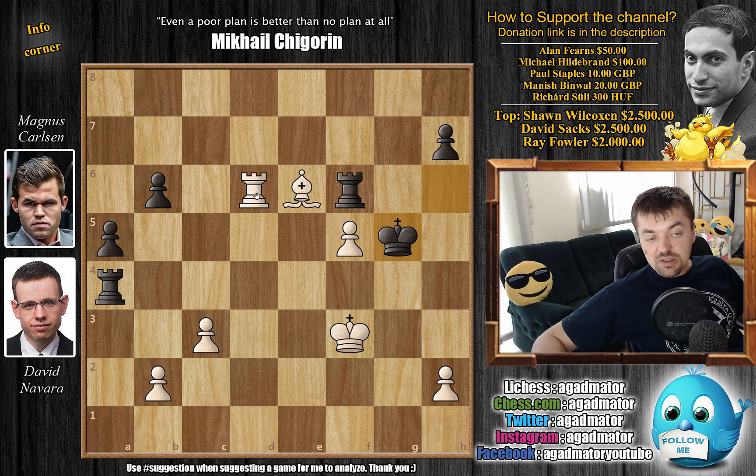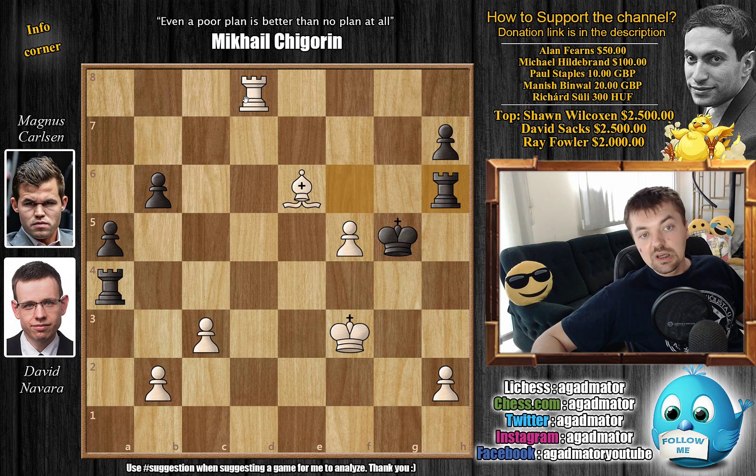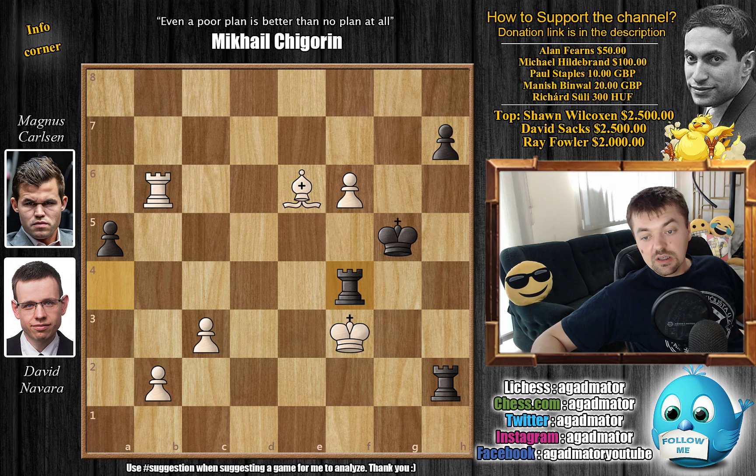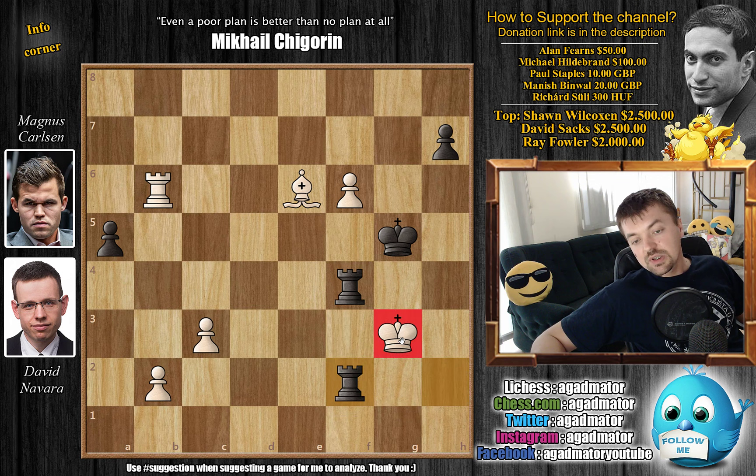Now comes rook to e4, just pressuring the bishop — if the bishop moves you will lose the a4 pawn. But here Navarra finds a very nice idea: he plays rook to e6, gives up the a4 pawn. Carlsen grabs it — rook captures on a4. Now king to f3, king to g7, we have rook to d2 going after the d6 pawn, and now comes king to h6. Rook captures on d6 by Navarra, king to g5, and now you cannot capture the b6 pawn — if you do, you fall for rook to f4 check.